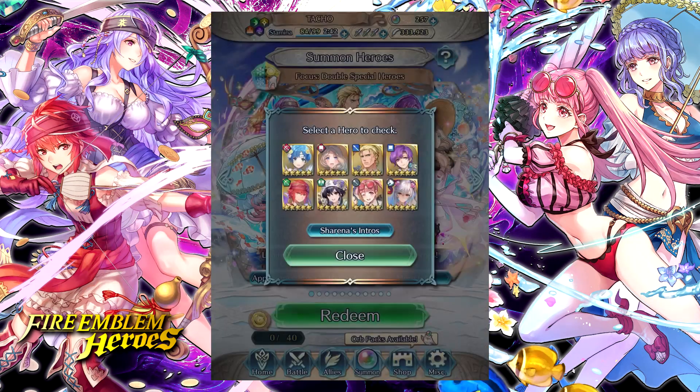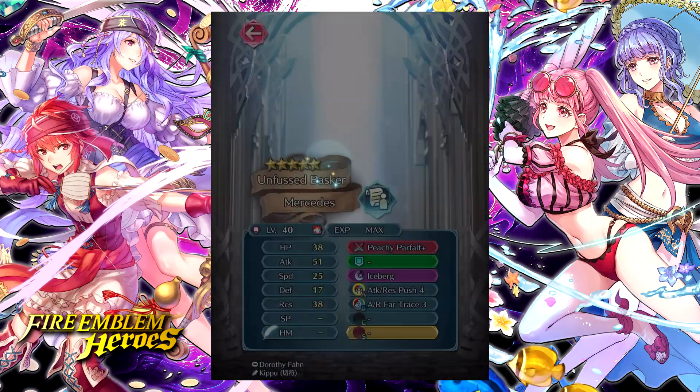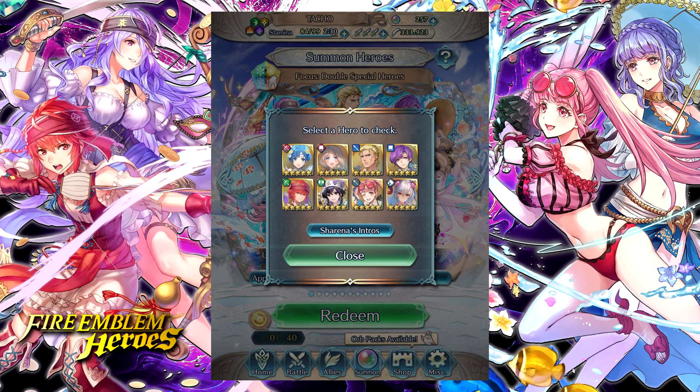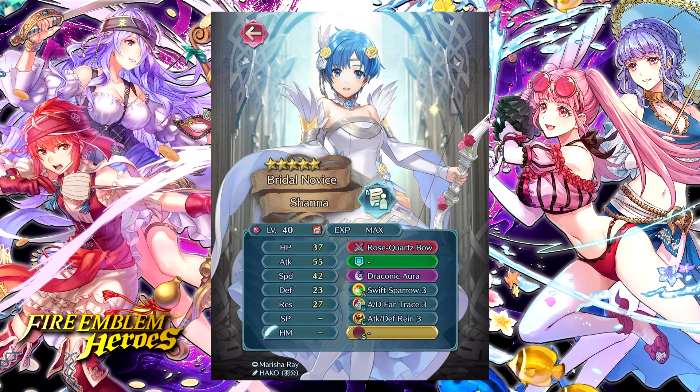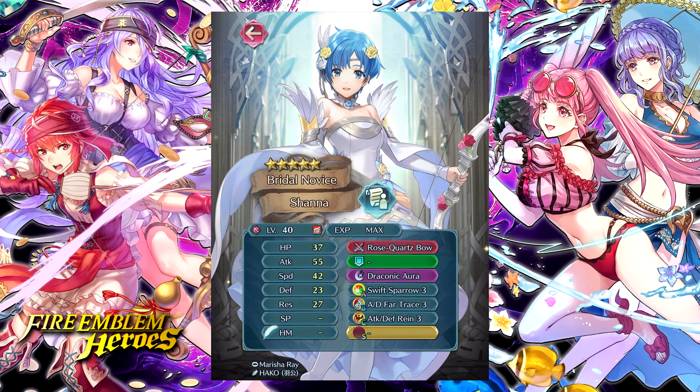On red we have Bride Shanna and Summer Mercedes. What's actually really cool about both of these units is that they have access to Far Trace. So if you're trying to get Far Trace on somebody, you're pretty much guaranteed to get it if you snipe red and pull a five star. Now as far as Shanna goes, she has Rose Quartz Bow which gives her attack up three, 20% damage based on her speed, and attack and speed up six if she initiates combat or is within two spaces of an ally. So it's a player phase weapon, but not a very impressive one by today's standards. Can't really argue with the fodder she comes with though — Swift Sparrow 3, AD Far Trace 3, and Attack and Defense Rain 3. All your flying units are going to be salivating to get their paws on Shanna's fodder skills, so she is a very powerful summon.